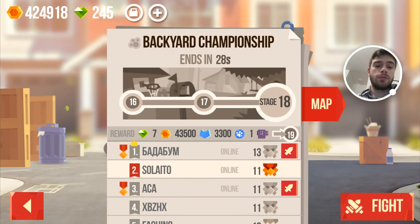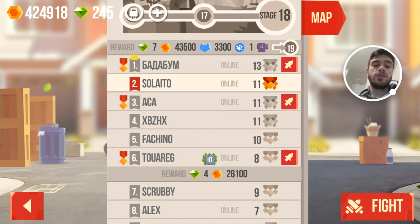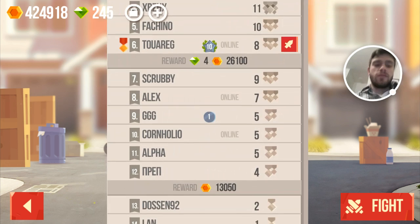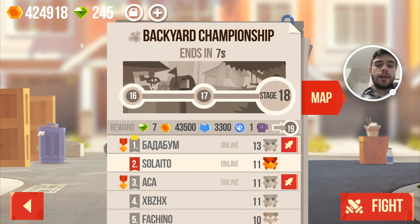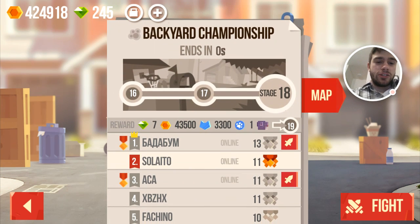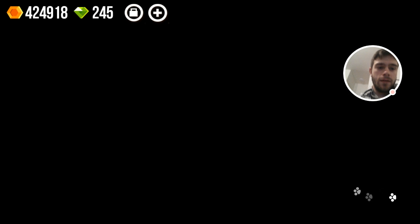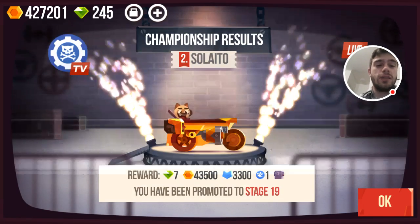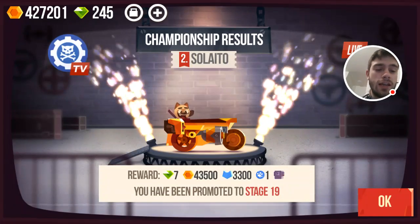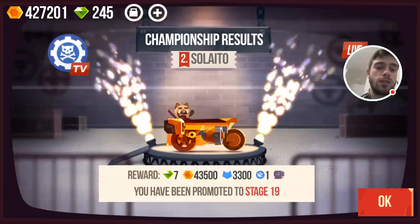It's still 30 seconds to go. Let's take a last look at the championship to see how we're doing. We're still in second position, and the sixth guy — who has already prestiged 10 times — only has won eight medals, so we probably won't be dropping below that. There are quite a lot of players online, so it was kind of a tense championship. And here we go — nine, eight, seven, six, five, four, three, two, one! We just won the backyard championship! Let's see how we did. Connecting — come on, I have a championship to win and a prize to get. Here we go — championship results! Second position: seven gems, 43k gold, 3.3k ranking points, one super box, and also a cat paw.